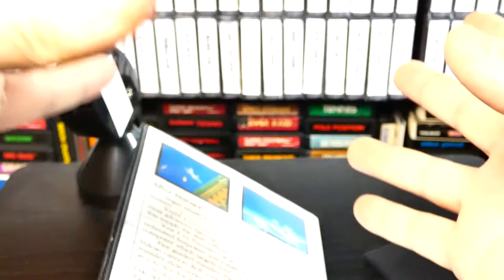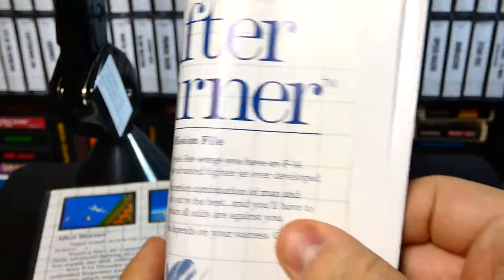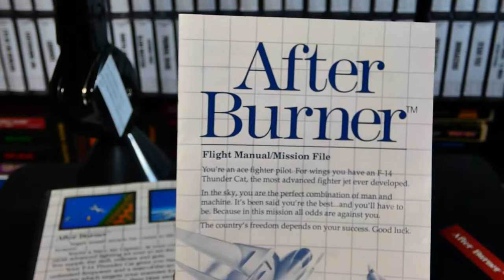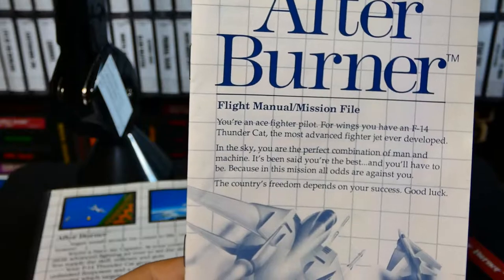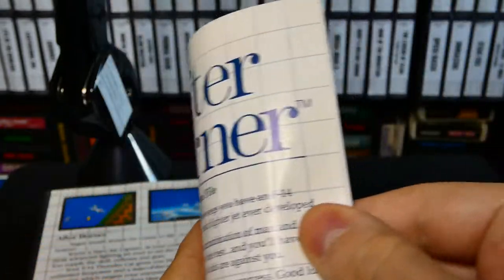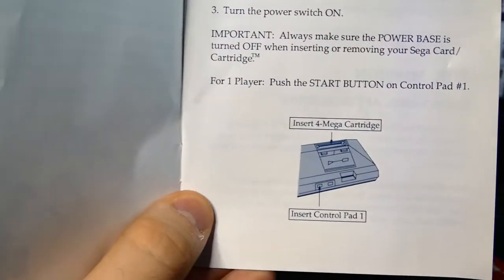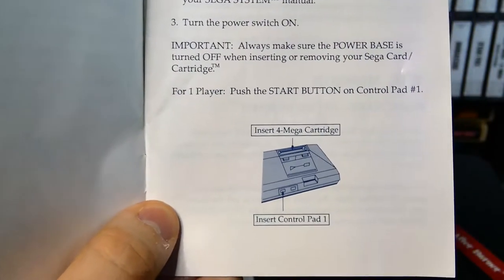But once you popped that game in, it was explosive action — it was insane. This copy has the manual. Let's check this out — never actually looked at the manual before. We have Afterburner: a flight manual mission file. It sounds very technical. It gives you a little picture of the Sega Master System, which is great.